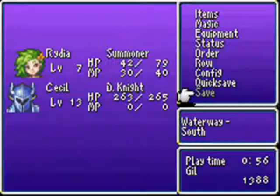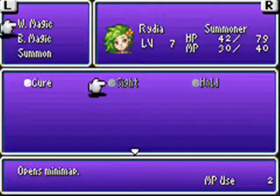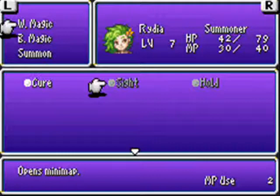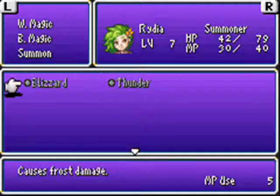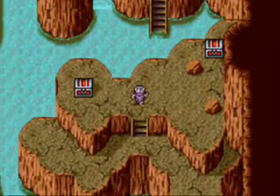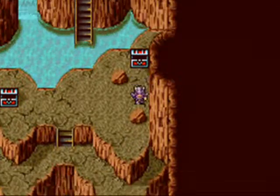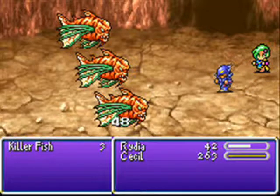Let's actually look at all the magic she has. She has Cure. I need a spell to open the mini-map? Really? That's a pain. And Hold, which causes paralysis. Think about it — I need a white mage in order to open the mini-map. That's bad. She also has Thunder and Blizzard, which I noticed I can only use six times. And I got a potion, and a Maiden's Kiss, which I believe restores you from Toad — one of several nasty status effects.